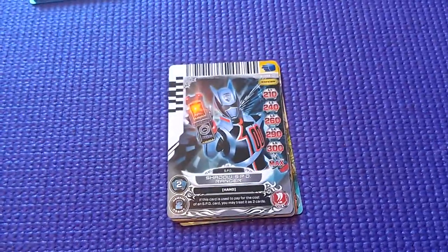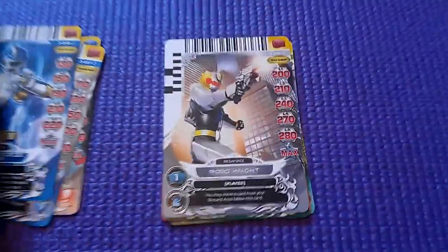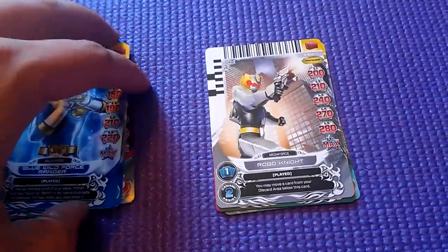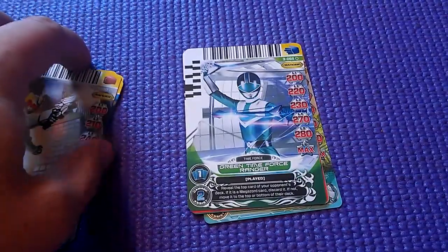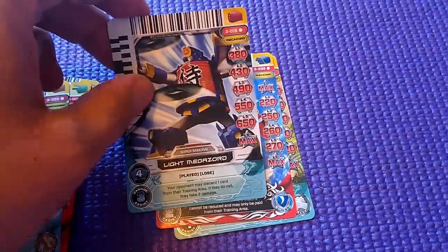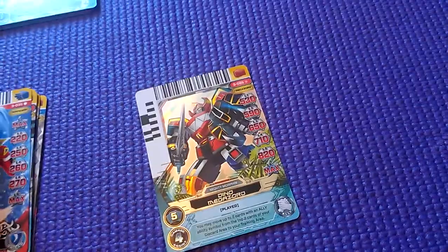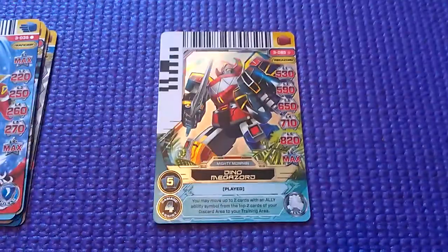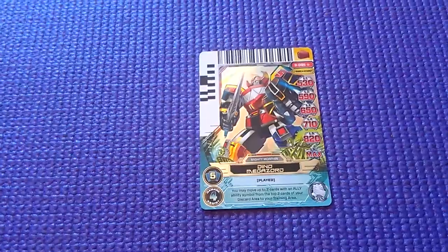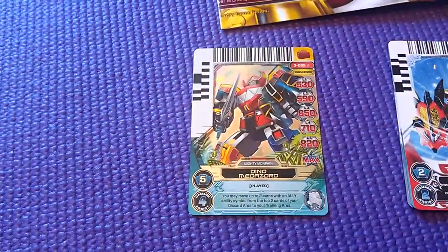Alright, this is the first pack. Shadow Ranger — that was actually a rare one in one of the other series. Blue Dino, Blue Wild Force, Robo Knight — they seem to be making an awful lot of Robo Knight; I think it was in the last series twice or three times. Green Time Force, Red Megaforce, Storm Megazord, Light Megazord, Triassic Ranger — that's a tough word — and Dino Megazord. That's my rare one, but it's not like the hard one from the first game. This one's a little easier to find. I needed that card two series ago.